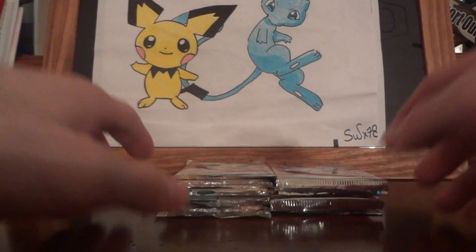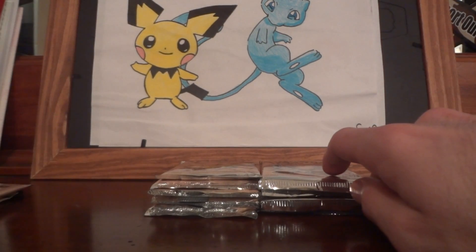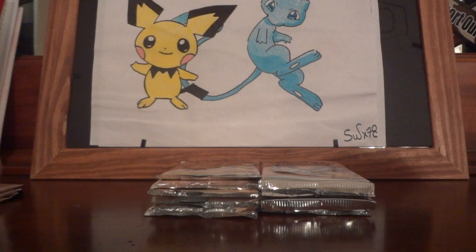Hey YouTube, welcome to part 2 of my fossil opening. I've got another 12 packs to open, and then 12 more after this, so still two-thirds of the box, or I guess a pack lot, left to open. I'm still missing Articuno, Dragonite, Haunter, Hypno, Magneton, and Zapdos holo, so I'm hoping to crawl a little bit closer to completing this set.